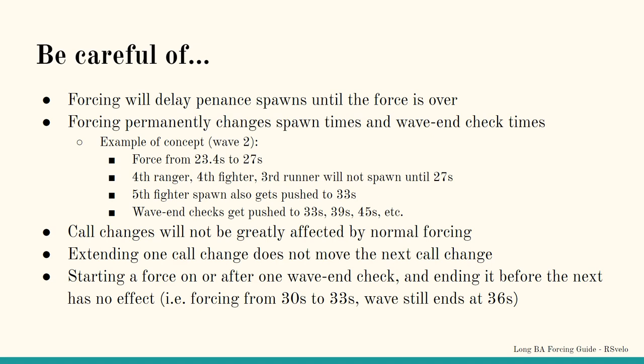This includes intentional forcing and even unintentional forces through things like shooting the cannon. For example, if you were to force on wave 2 from 23.4 seconds to 27 seconds, the 4th ranger, 4th fighter, and 3rd runner would not spawn until 27 seconds. This also means the 5th fighter would not spawn until 33 seconds, and wave end checks would shift to 33, 39, 45 seconds, etc. Note that call changes do not behave the same way — extending the first call change by 15 seconds still sees the second call change occur at 60 seconds.